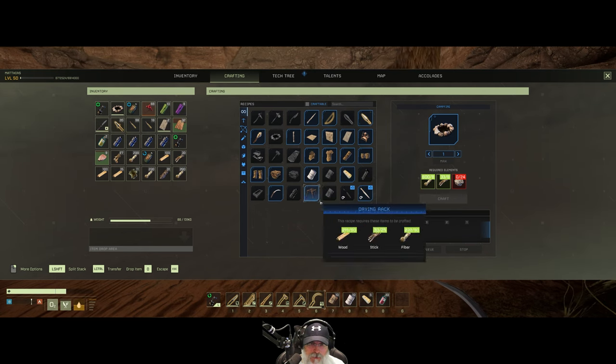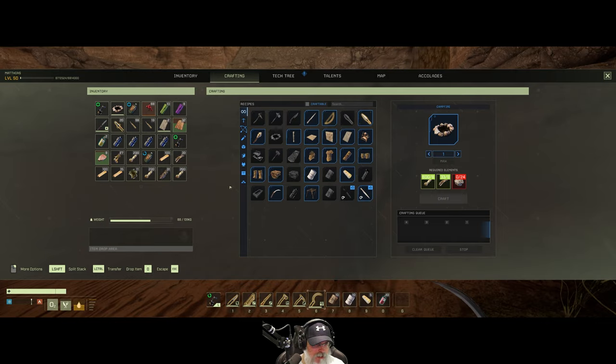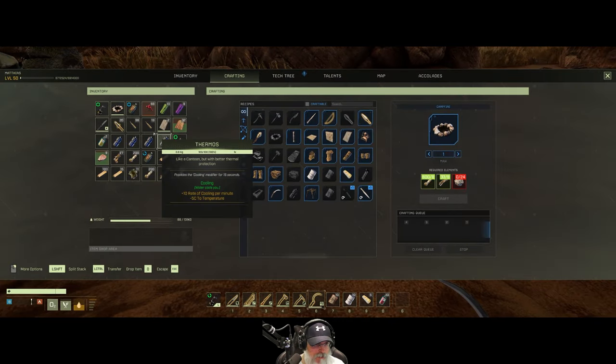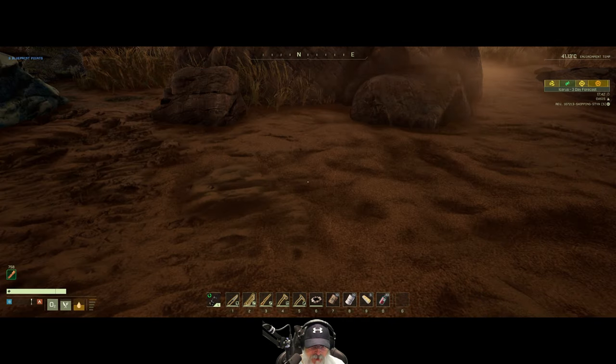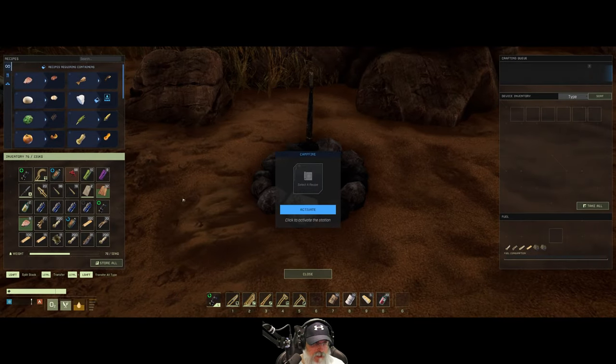We've got enough fiber, sticks, and fur. Let's set the campfire down right here because what I want to do is cook up some meat so I have another food buff option.